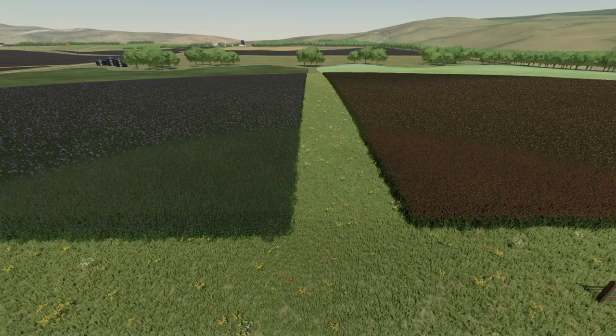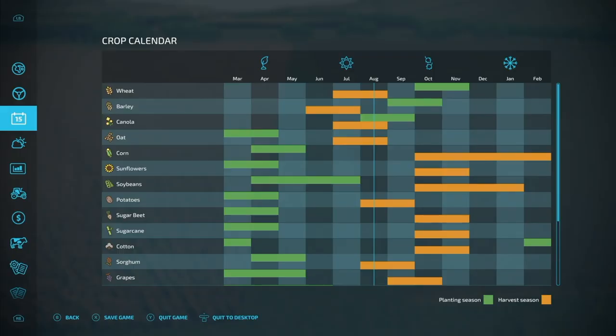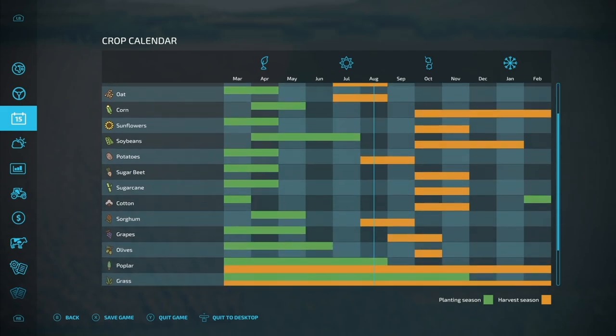The map has also got two new crops — we've got alfalfa and clover, which can be mulched as grass and baled. You can also use them as food for your animals. Likewise, corn and soybeans now output corn stalks and bean straw, which can be baled and sold for some extra money.